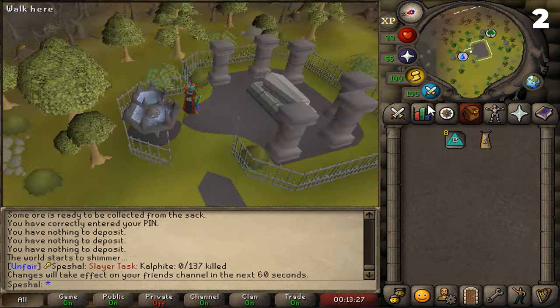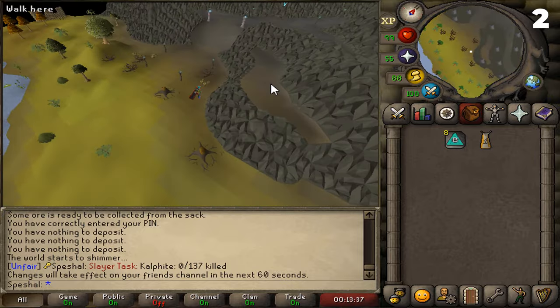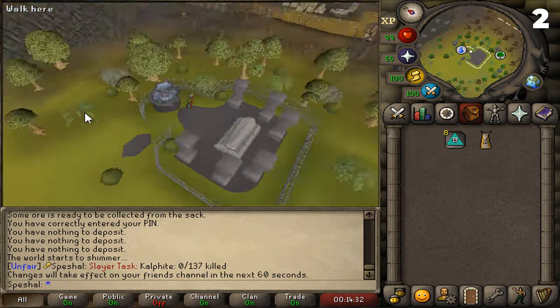Tip number two. For a faster return to the Konar Slayer Master, instead of running from the Farming Guild, you can use a Battlefront teleport which takes you just right outside of Mount Karuulm where the agility shortcut is. You can also use a Battlefront teleport portal inside of your POH as well.